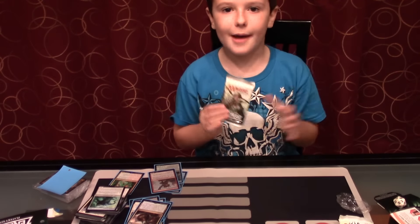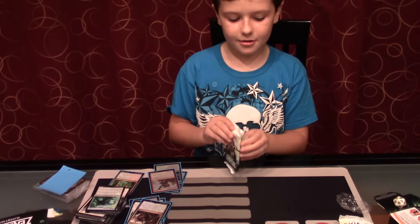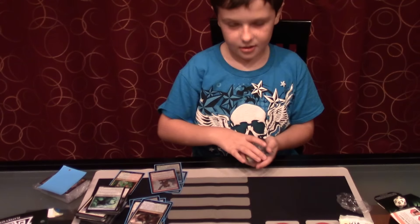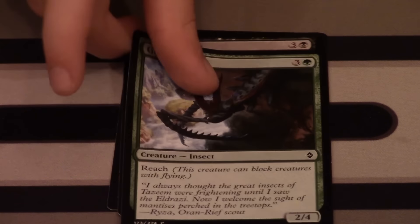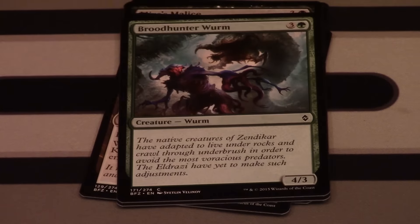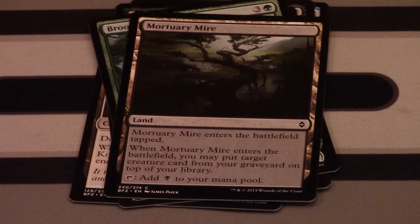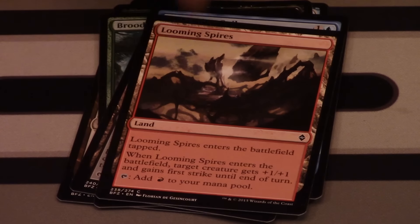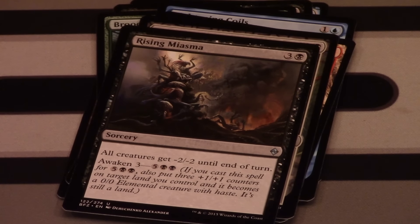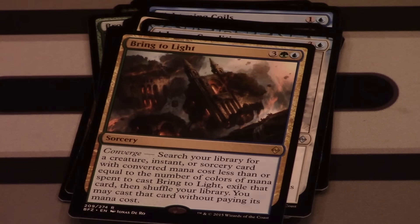Our seventh pack contains: Mist Intruder, Murasa and Atlas, Giant Mantis, Kozilek's Sentinel, Kin-Tree Patrol, Broodhunter Worm, another Murasa, Tightening Coils, Looming Spires, Grave Birthing. Our first uncommon is Rising Miasma, Seer Steward, Adverse Conditions, and our rare is another Bring to Light — our first rare duplicate.